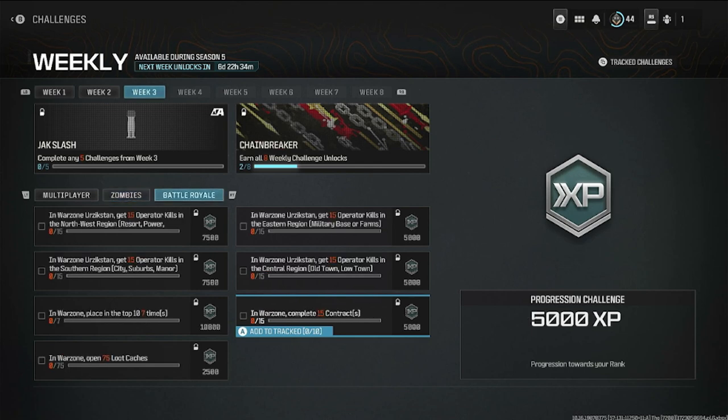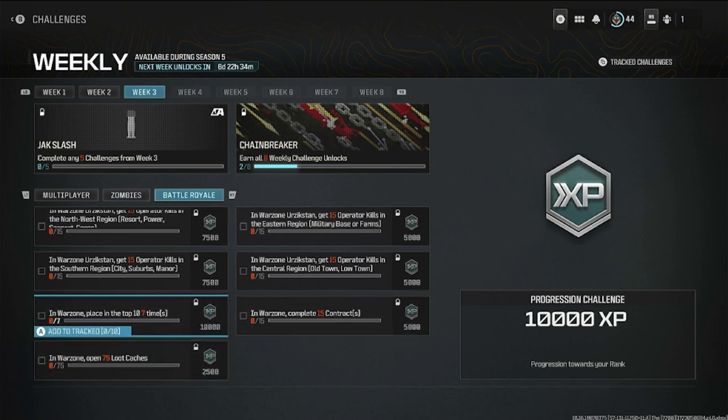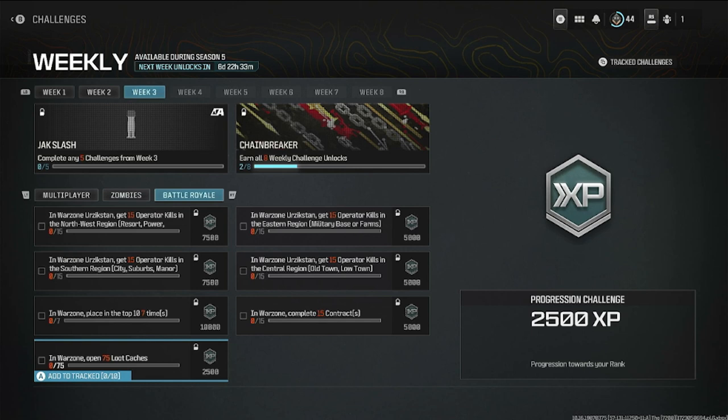Moving on to battle royale: you've got to kill operators in each section of the map in Urzikstan. The last three challenges are place in top 7 or top 10 ten times in Warzone, complete 15 contracts in any mode — regular resurgence, battle royale, or any Warzone mode — and open 75 loot crates in any Warzone mode.